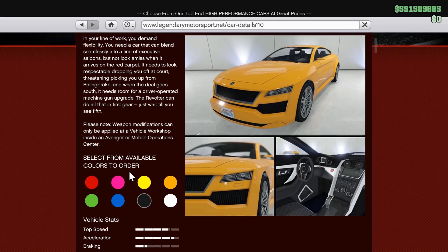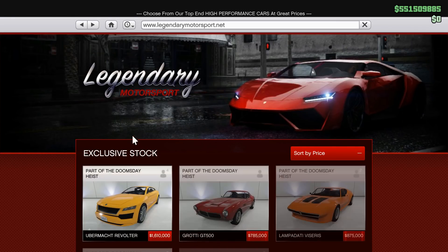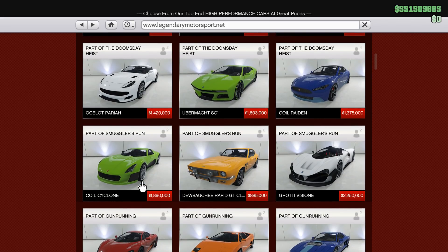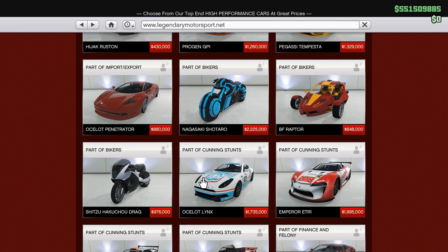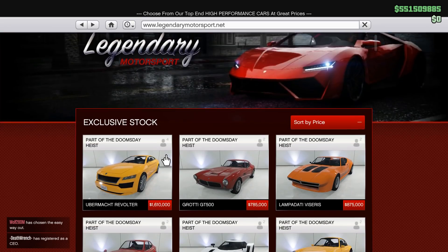This looks like it's going to be another sports car, probably, and at $1.6 million — where does that put it compared to, well, the Pariah is $1.4 million, and that thing is just god tier in sports. And the Ocelot Lynx is $1.7 million, so it is cheaper than the Lynx. Fun fact.